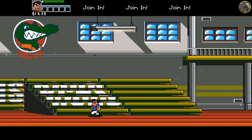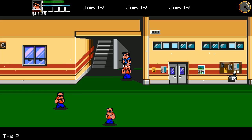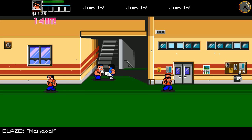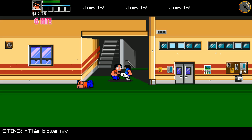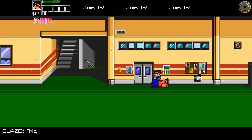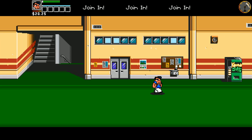It looks like you can drop in or drop out anytime — there's join-in text at the top. It looks like he's down. We need the coins. The cowboy gangs here are all gangs that were in the original River City Ransom. This was the final area in River City Ransom — this is where you had to fight the twins at the end of the game. Spoilers on a very, very old game.